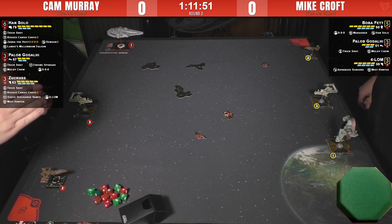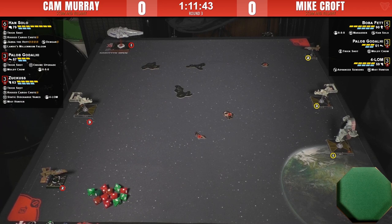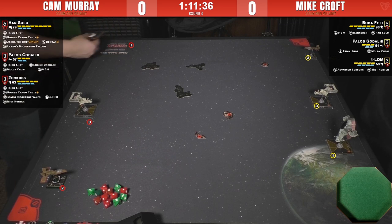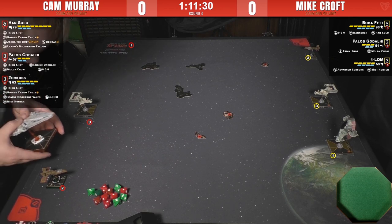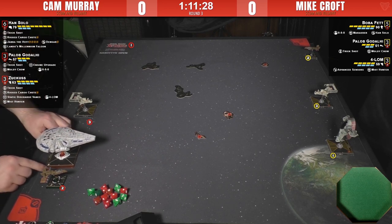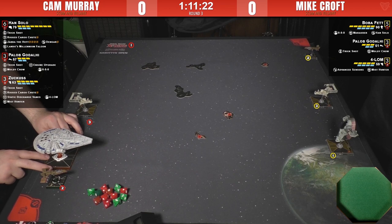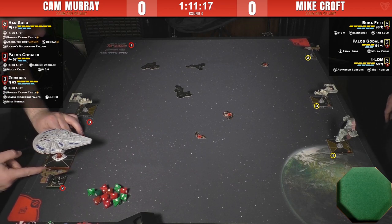Zuckus can add an attack die to your attack pool by giving your defender an additional defense die. With Trick Shot, if Zuckus is firing through debris he can add plus two dice — pretty crazy. The Discharge Veins is going to be interesting because of 4-LOM. The whole idea is you can take the double ion to stop your opponent using a green token, and when you get the ion token you can use Discharge Veins to spit your ion back.